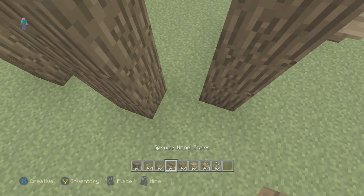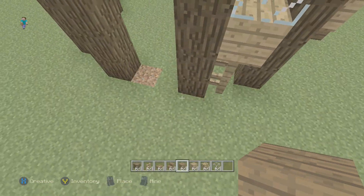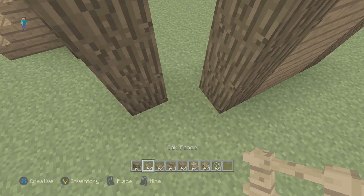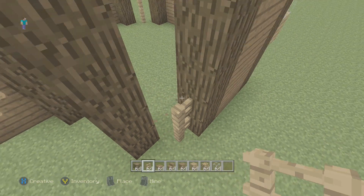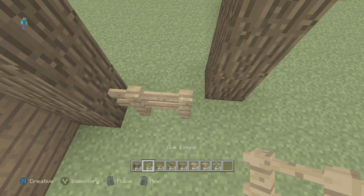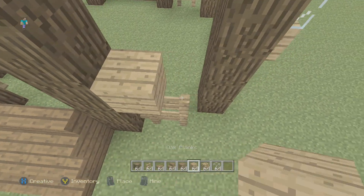Then go over here and do the same thing. Now that you have this one placed, go in the middle and in between these place spruce planks. To the left of that, two fences up, and just do the same pattern. Over here do the same thing but with two more fences, and then do the same thing with planks and glass.